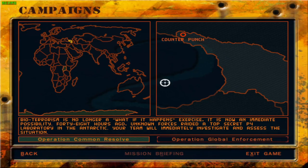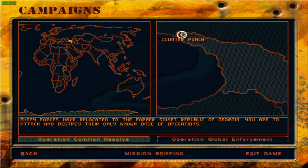The first game set in Georgia being Tom Clancy's Splinter Cell. In Georgia, the first mission unlocked for us is Mission Counterpunch. Enemy forces have relocated to the former Soviet Republic of Georgia. We are to attack and destroy the only known piece of operations. Apparently Daniel has escaped into Georgia, so we need to attack them. That's as straightforward as it is.